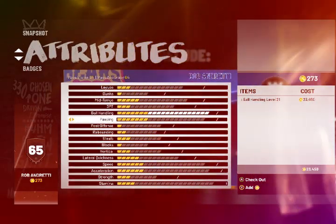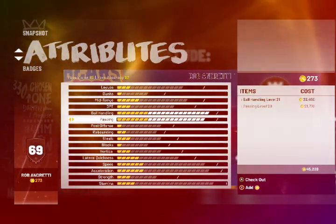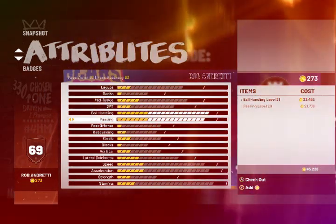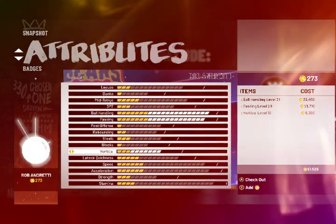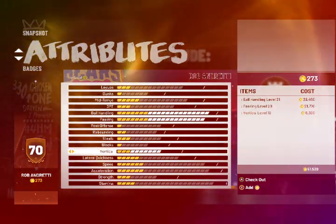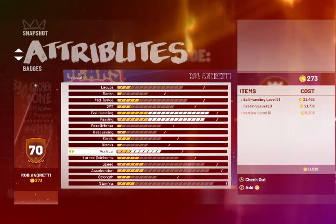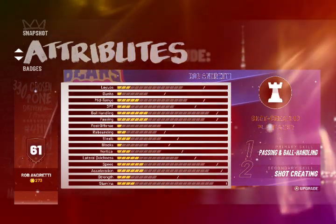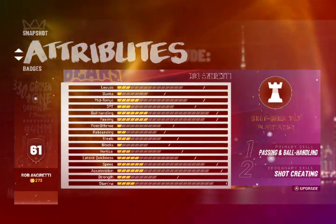Starting out, you can always recreate or create another point guard. And then passing — maxed out costs $21,000. So if you want to max it out for the game releases, it'll be $45,000 — you'll hit the ground running. And your vert will be maxed out at $69,000 until you can break free from that cap to hit that white bar closest to the left. Shot-creating playmaker — you can't go wrong with it. Primary skill number one: passing and ball handling. Second skill is shot-creating.